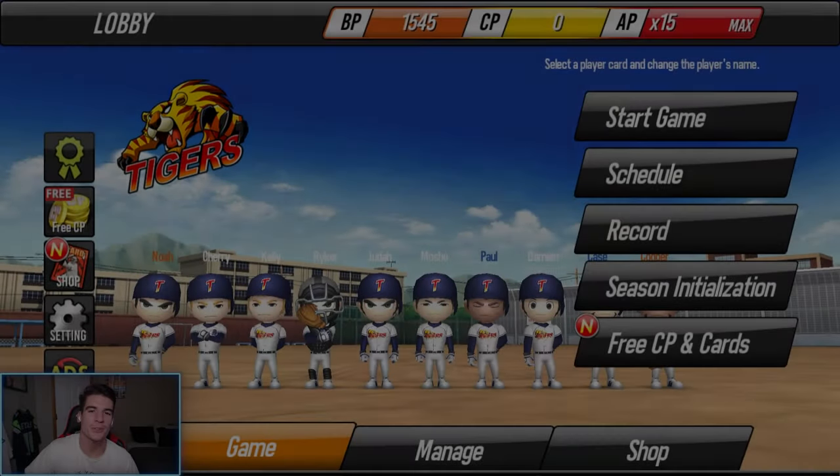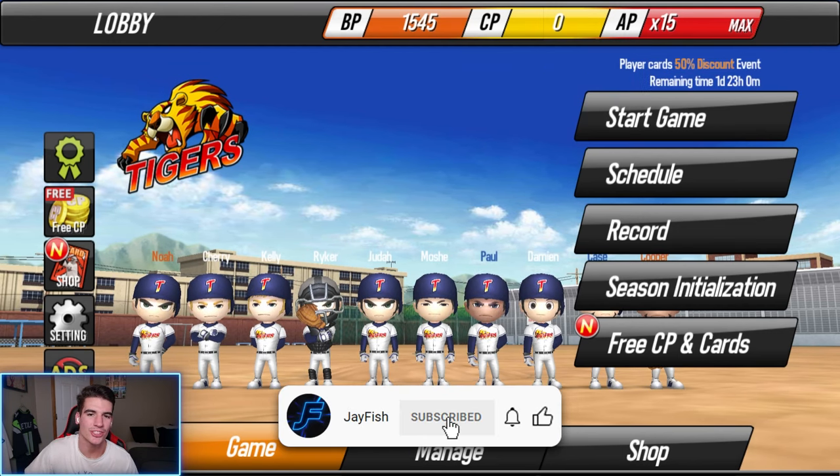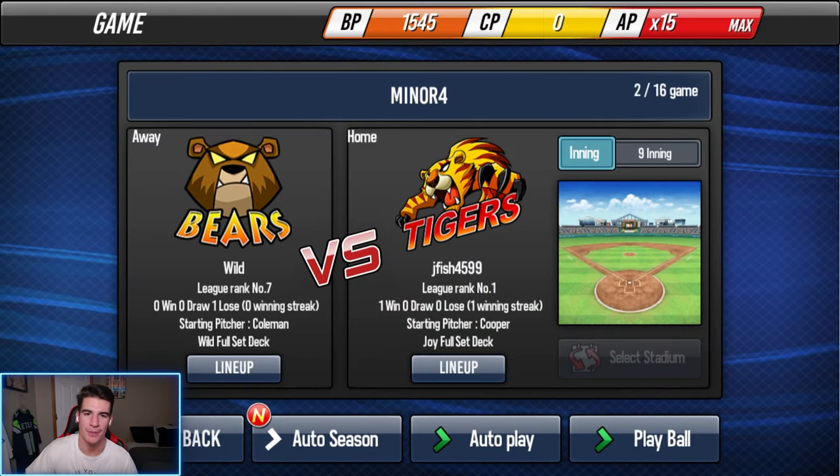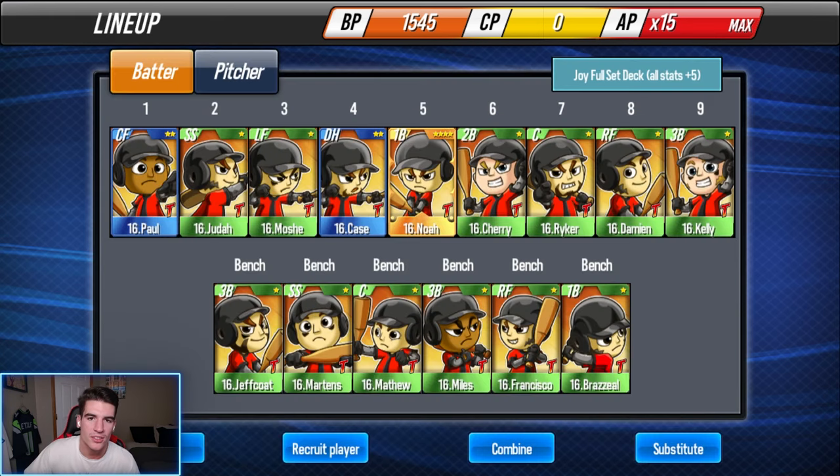All right guys, welcome back to some more Baseball Star. Today we're going to be continuing the challenge mode series that I started in the last video. We're currently in the Minor Four league — we won our first ever game in walk-off comeback fashion, and we're going to be playing game two here today. After this video we'll probably simulate the rest of this Minor Four season and go to the playoffs if they have that in this mode, if not we'll play the last game and move on to Minor Three.